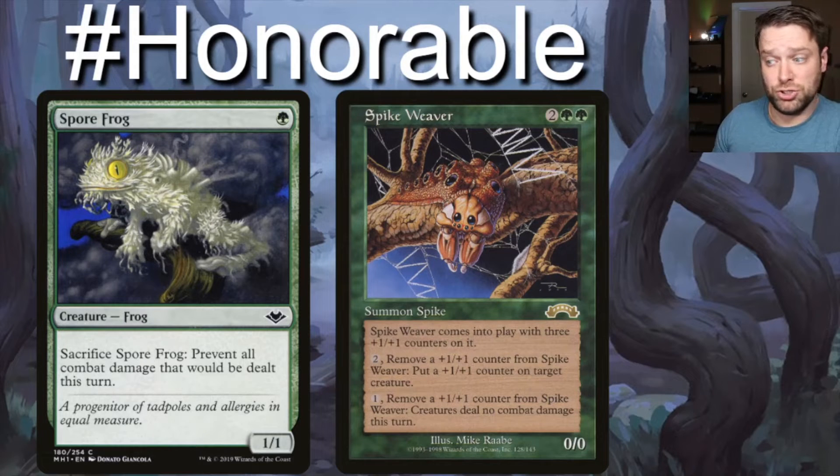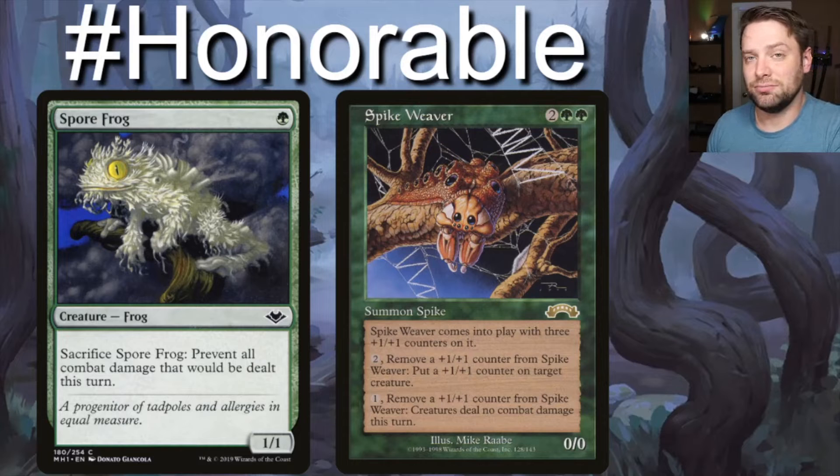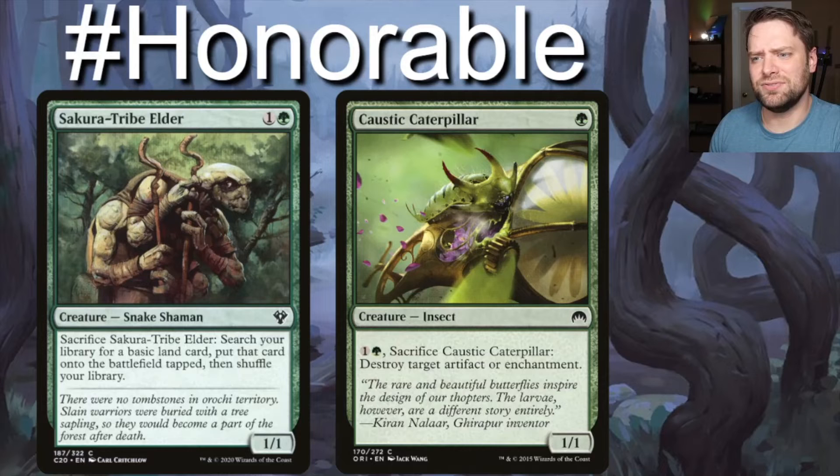When Spike Weaver enters the battlefield, he comes in with three +1/+1 counters. You can remove a +1/+1 counter to put one on a target creature, or remove a +1/+1 counter and creatures deal no combat damage this turn. If you have any kind of proliferate mechanics at all, this guy's just gonna hang out forever. Very cool.